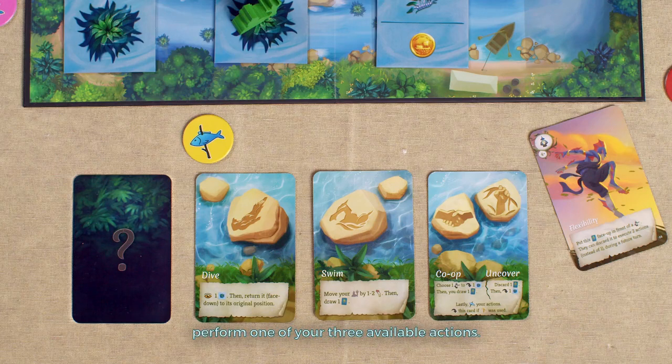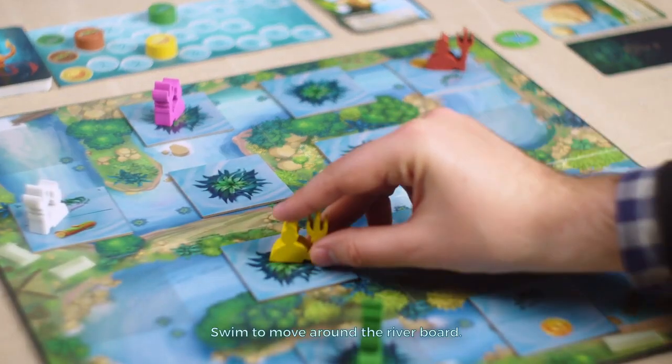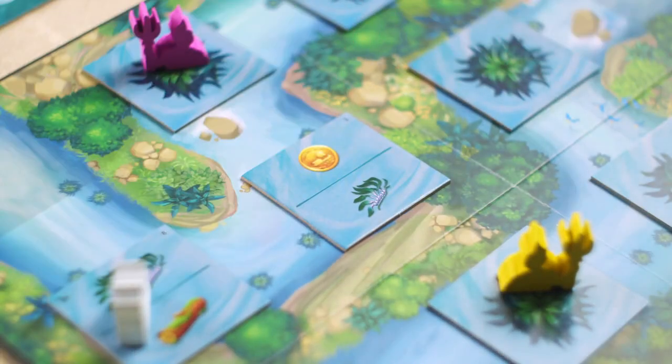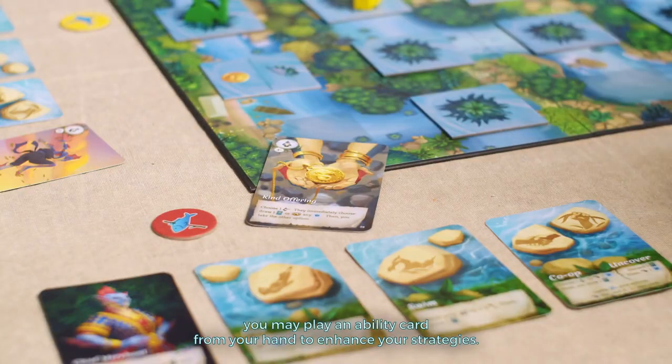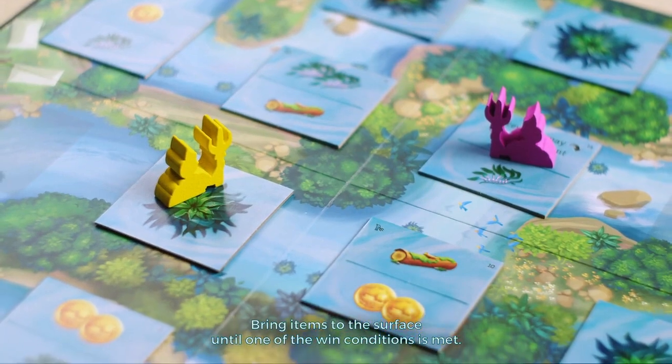During your turn, perform one of your three available actions: Dive in to explore river tiles, Swim to move around the river board, or Co-op or uncover to reveal river tiles. In addition, you may play an ability card from your hand to enhance your strategies. Bring items to the surface until one of the win conditions is met.